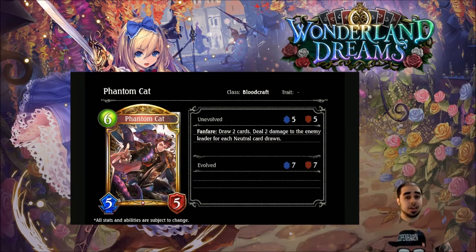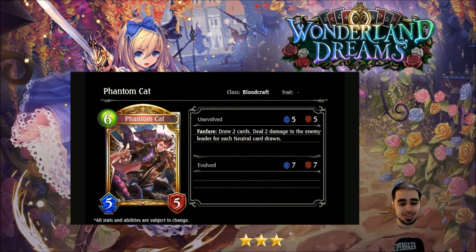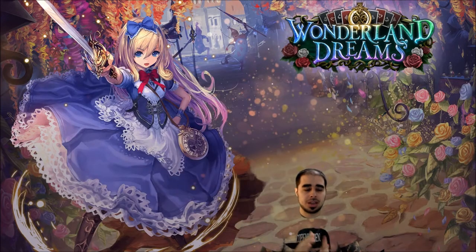Last card — Phantom Cat for blood, six, five, five. Fanfare: draw two cards. That's already strong — six, five, five and you draw two. Then deal two damage to the enemy leader for each neutral card drawn. So in a neutral-heavy bloodcraft deck you're drawing two neutral cards, dealing four damage to the enemy leader, getting the plus-two/plus-two evolution stat line, all for six play points. This card is very strong. Four stars for blood.